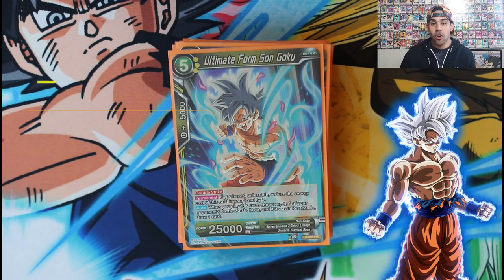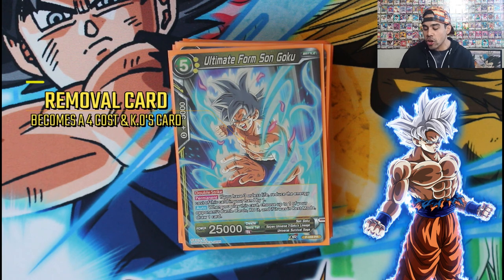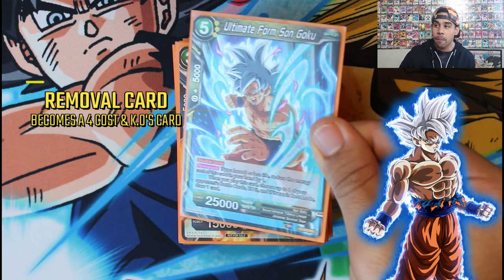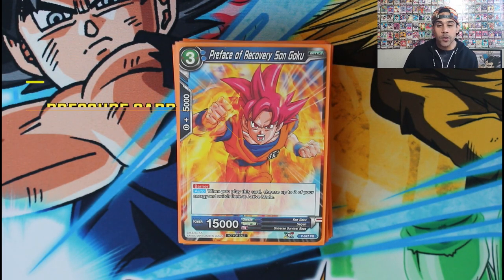I only have one Mastered Ultra Instinct Goku right now but I'm thinking of bumping to two. He becomes a four-cost battle card if you have three lives or less. When he comes into play he KOs something, and if that card was in rest mode you draw one card. He's a 25k double strike — you can go for game with this guy. Very strong card, definitely considering running two.